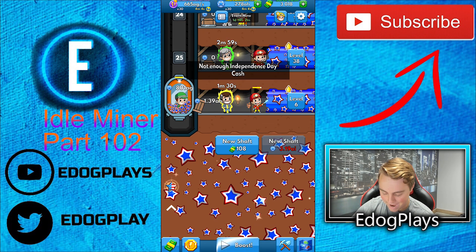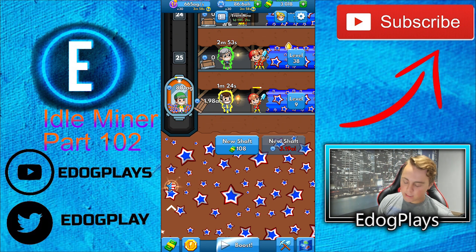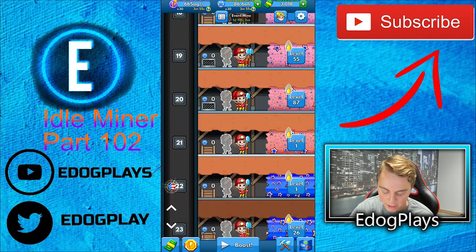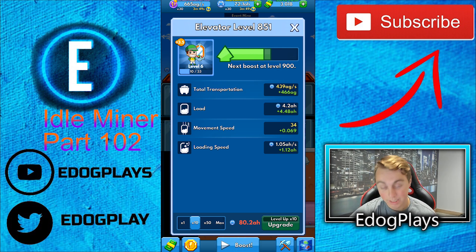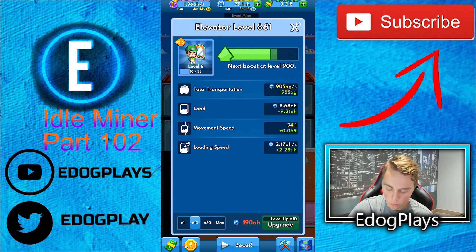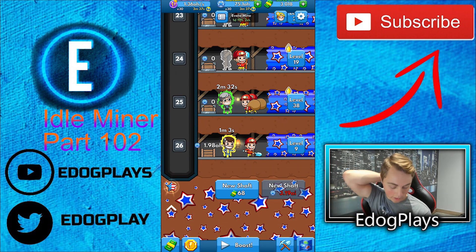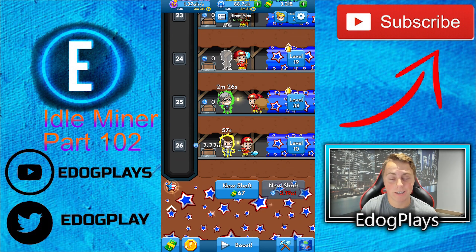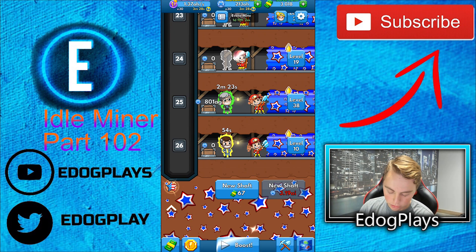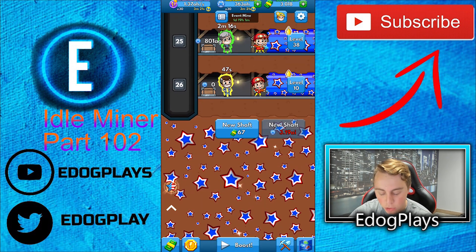Mineshaft 16 is not even close to level 500 — we need to be making a lot more money. We need 3.19 AI to unlock the next mineshaft; I think we need to spend a lot more money on our best mineshaft before we can worry about that. We need to buy 10 upgrades here because it's not really able to handle it and it's going to speed everything up. There we go — a lot of money coming out. This is only a minus 70 percent upgrade cost, and we don't even have our good managers on it.